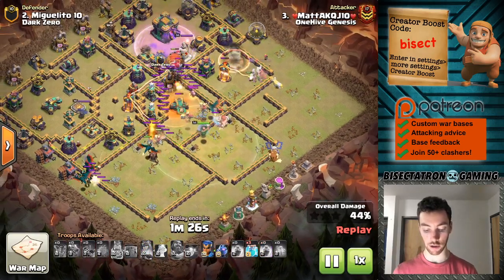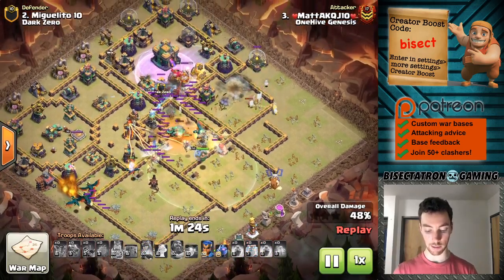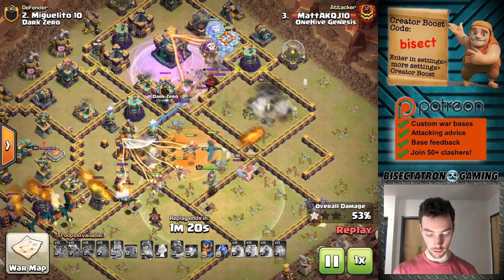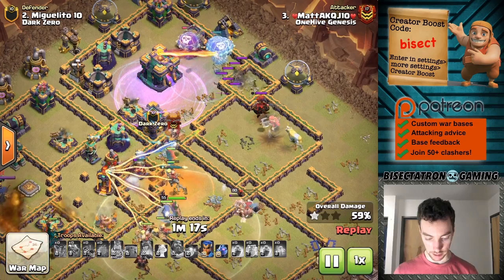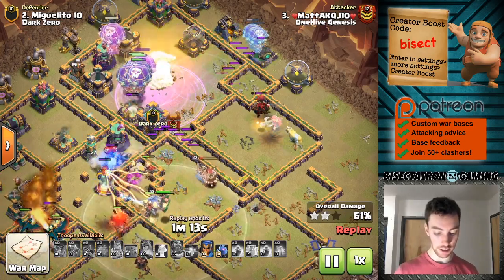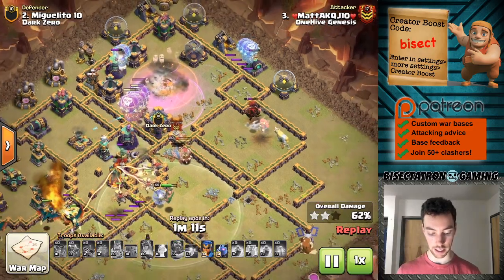Queen doing her thing — she'll come in there and grab that single Inferno. That's the thing about having those tricky walls; it opens things up for the heroes. Then all the clone spells are basically dropped in a little pattern around that area, and they actually avoid most of the Town Hall damage.